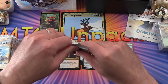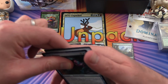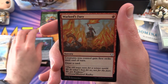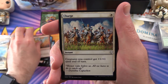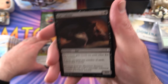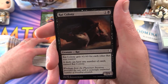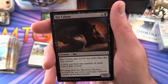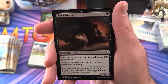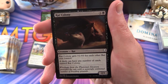Pack 2: we get a Relic Runner, Warlord's Fury, Charge, Rat Colony - yes! I'm trying to amass a collection of rats. If you have no idea what's so fantastic about it: a deck can have any number of cards named Rat Colony. Mind blown!